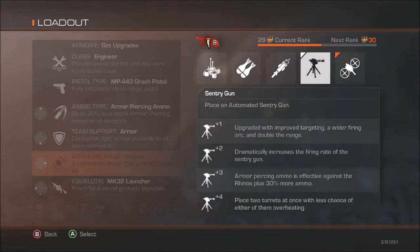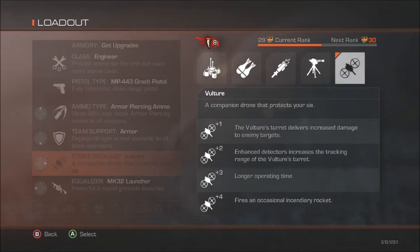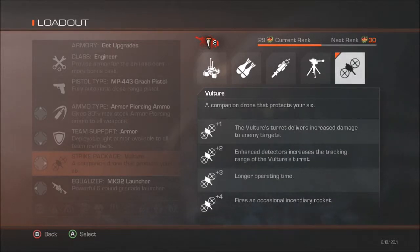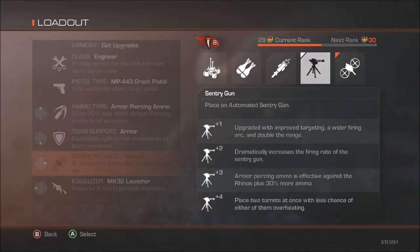Centurion gun gets armor-piercing ammo — effective against rhinos — plus 30% more ammo, so it won't run out as fast and rhinos die faster. Vulture Drone gets a longer operating time. You can also place two turrets at once with less chance of either overheating, so they stay up longer. And double the power fires an occasional incendiary rocket, which is awesome because it just blows stuff up.